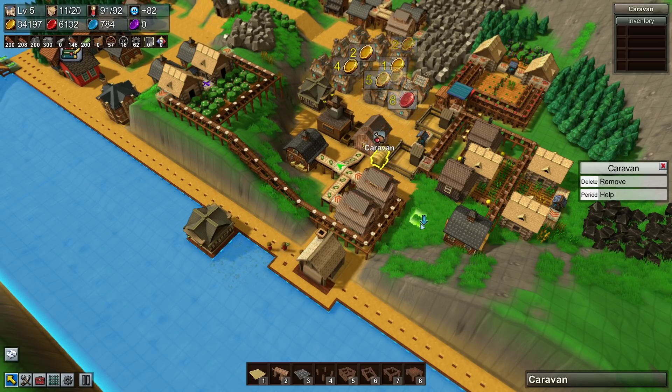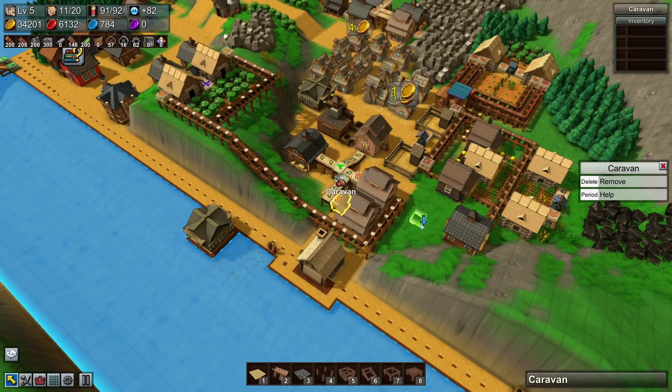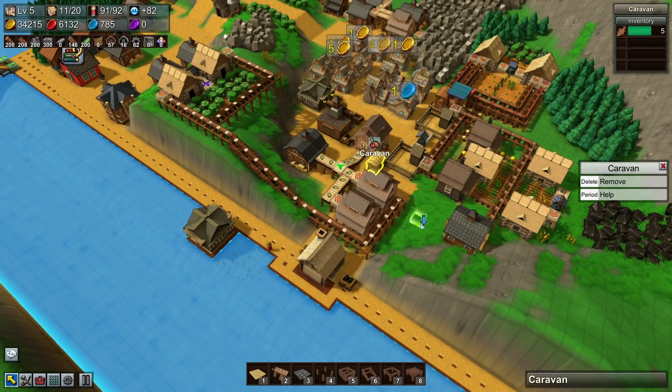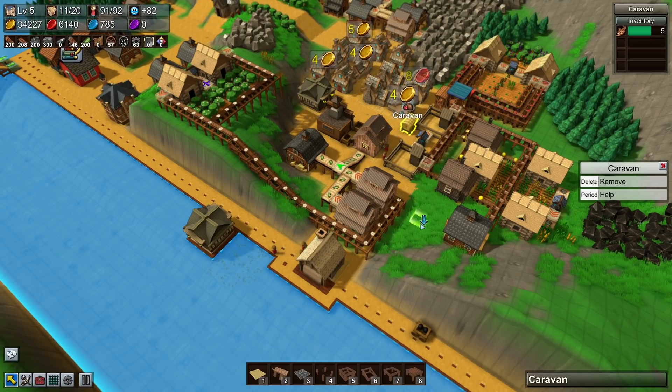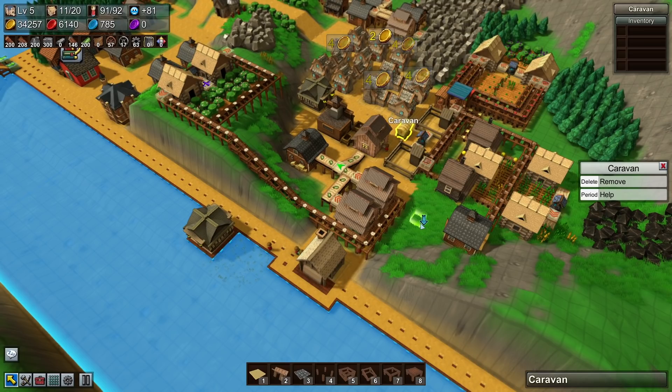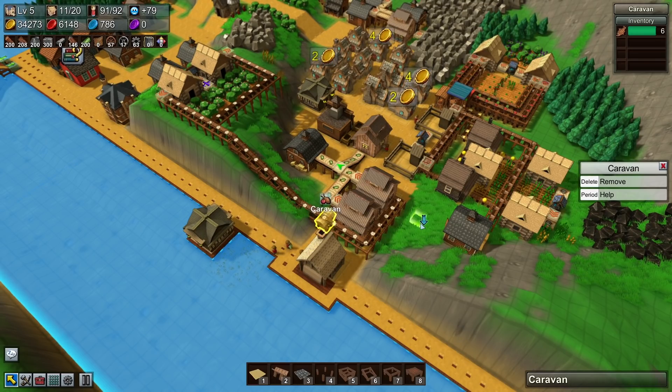That means I could have one kitchen with multiple types of foods serviced by one caravan, which would then drop off at a single food market. It could carry a lot of one type of product or many different types — I could specify that it could only carry eight of each type.